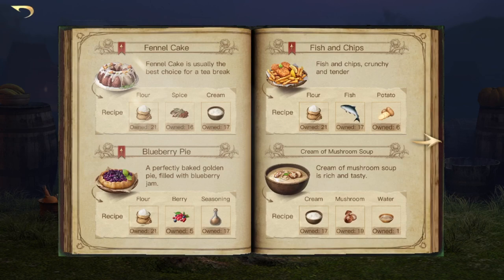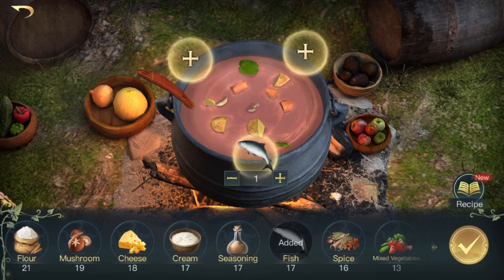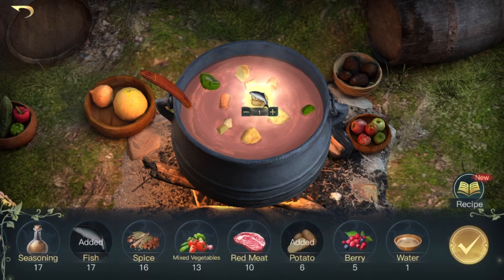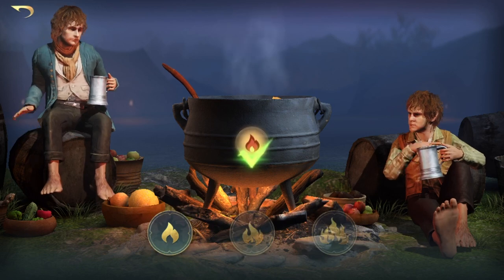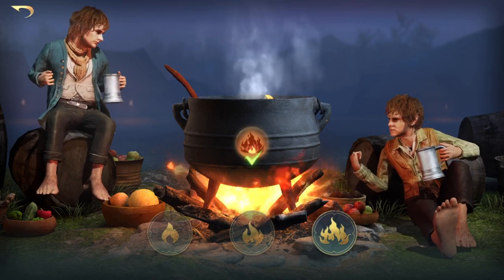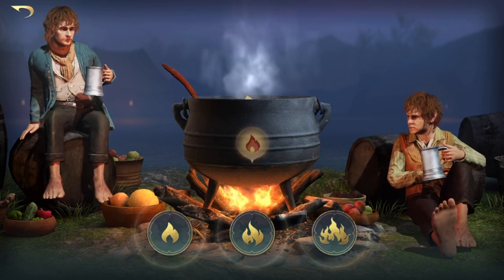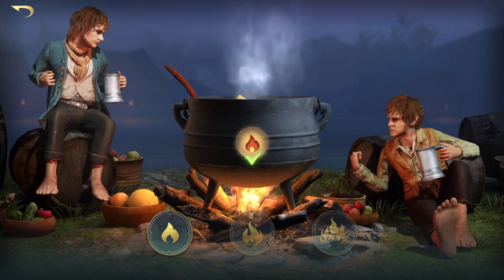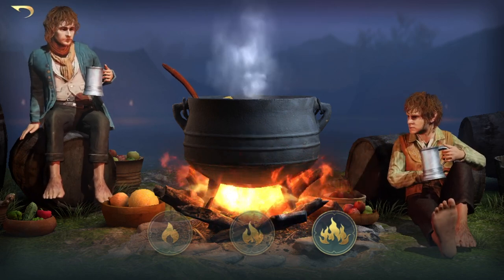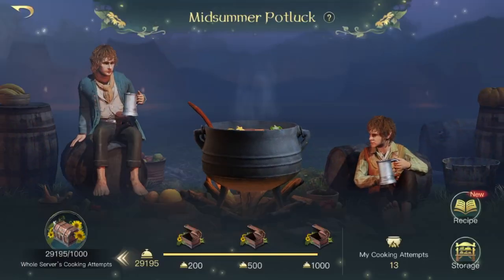I used to like fish and chips back when I was a pescetarian, so let's make some of that: flour, fish and potato. Let's go to fish, flour, and there's the potato — we do have potatoes. So we can make ourselves a nice fish and chips. Low heat, high heat, medium heat, low heat again, high heat — and there we go, now we have the fish and chips.